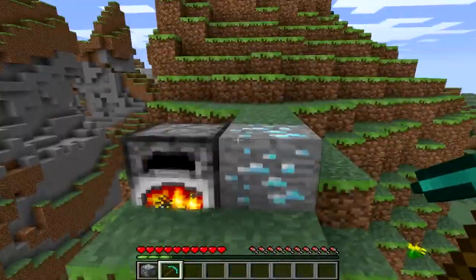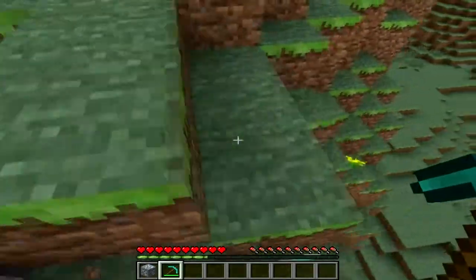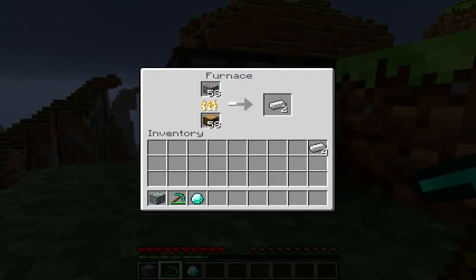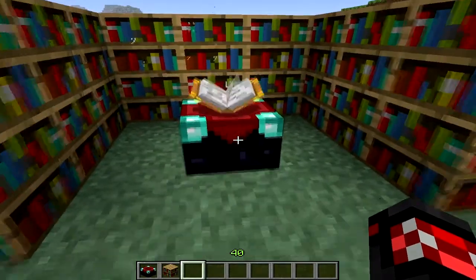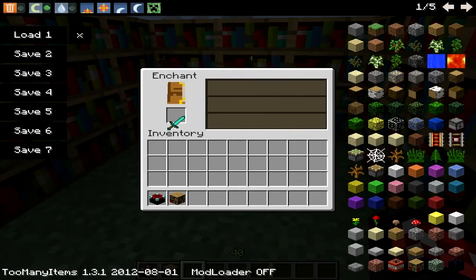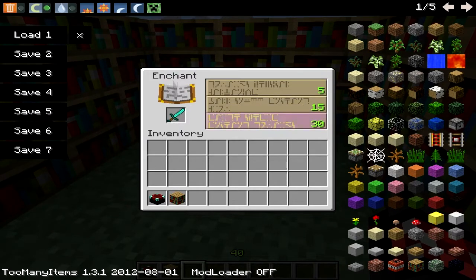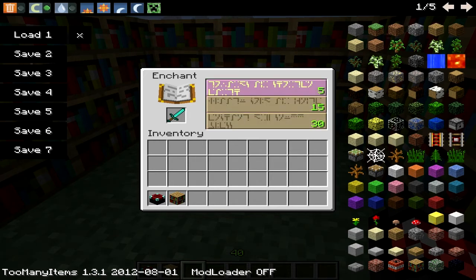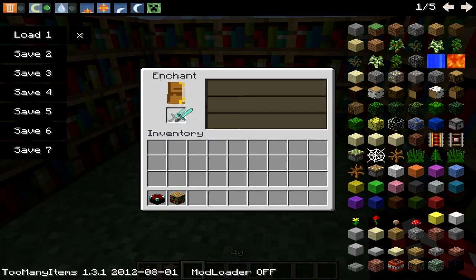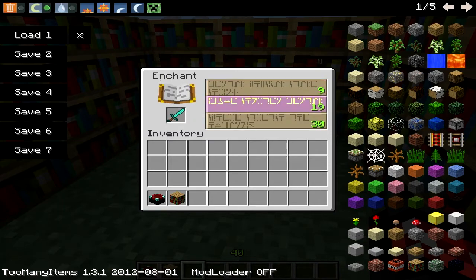You can now obtain experience orbs by mining ores and extracting smelted stuff like ingots from furnaces. The experience level you need for enchanting has been lowered from 50 to 30. They've also changed the way enchanting tables work — when you have enough bookshelves, there will always be a level 30 enchantment on the bottom no matter how many times you put an item in, so there's no more searching for the top enchantment. The middle slot will always stay between 10 and 20, and the top one will always be the lowest, like 5, 7, or 9.